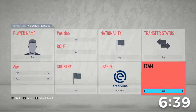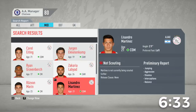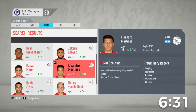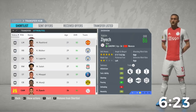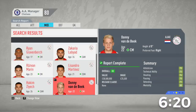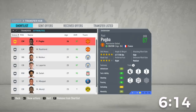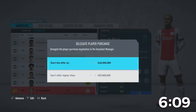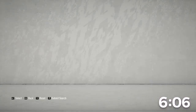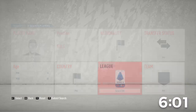Three leagues so far and the time is ticking! Let's try the Eredivisie and grab an Ajax player quickly. Who's their highest rated? Ziyech is 26 — we already signed a 26-year-old. Van de Beek at 22 — I don't think we have a 22-year-old. Let's just keep scrolling through. Van de Beek is in — that's four leagues. We need three more leagues!